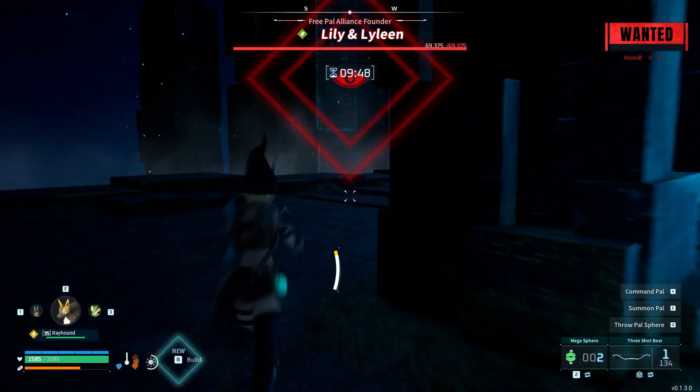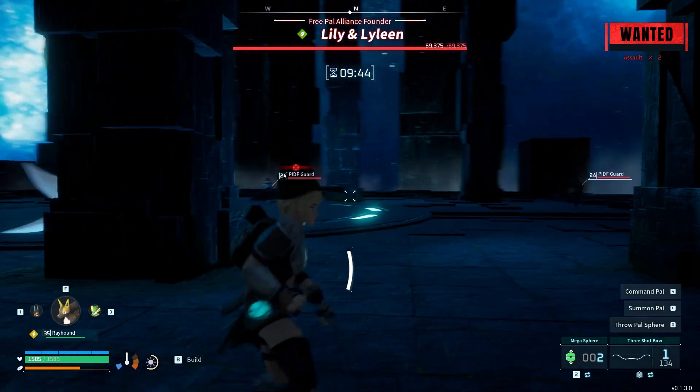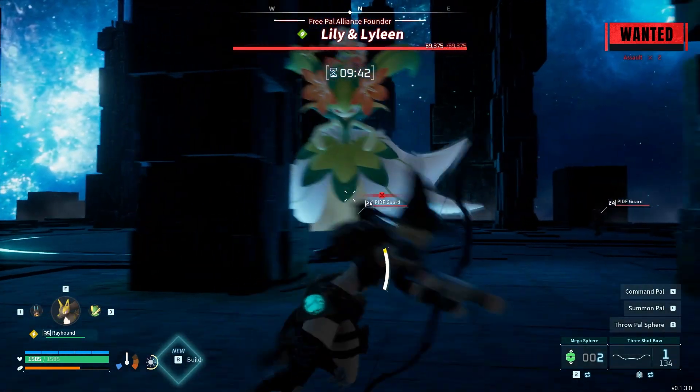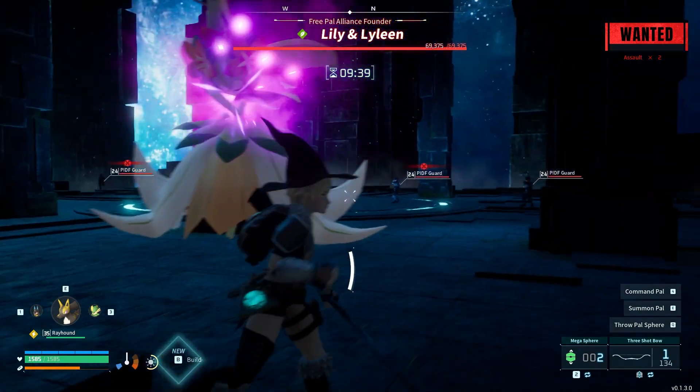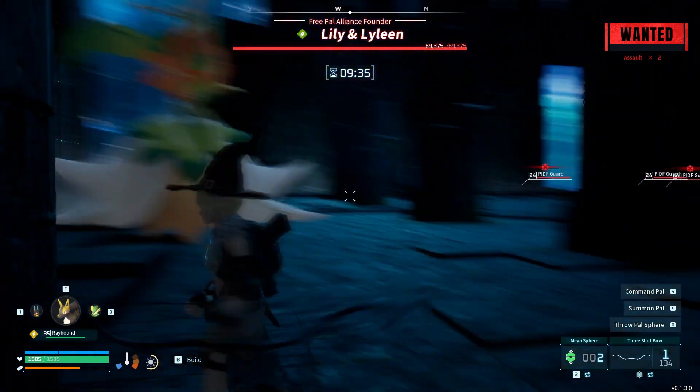The more you aggro them the more guards appear. The same way as with Griswold and Zoe, we need to have them — the guards — shoot at Lily and Lyleen, not at us.